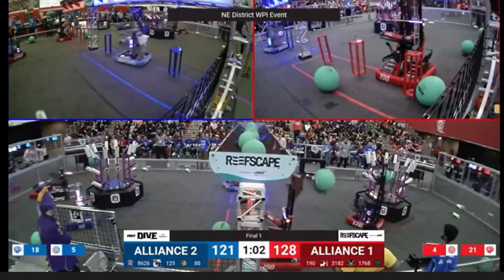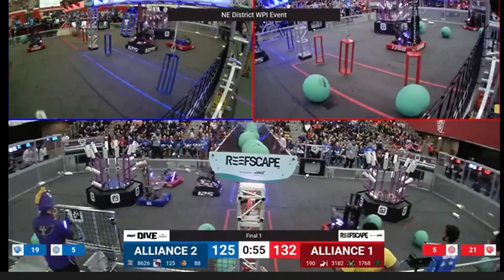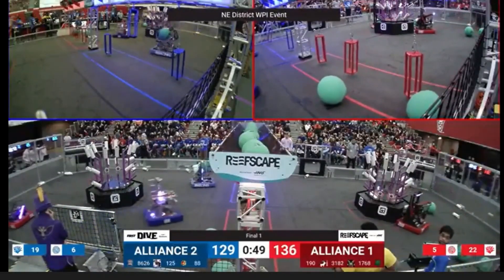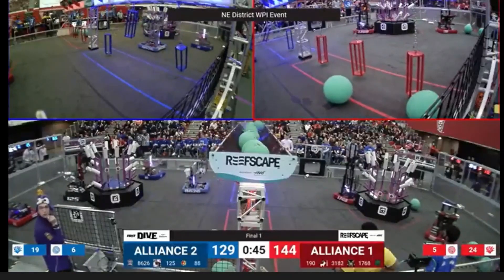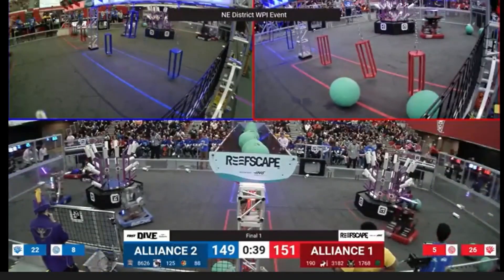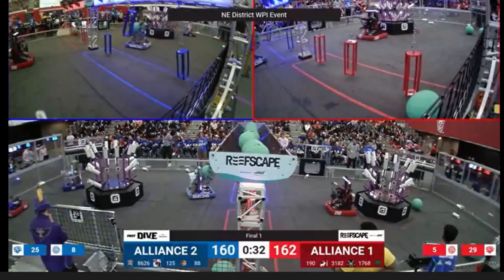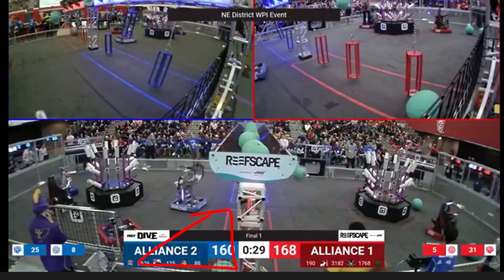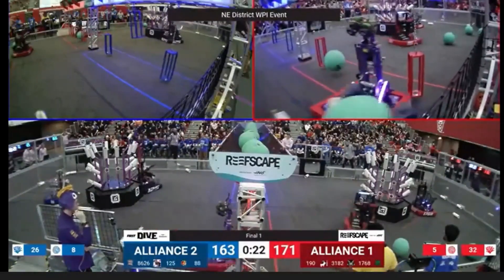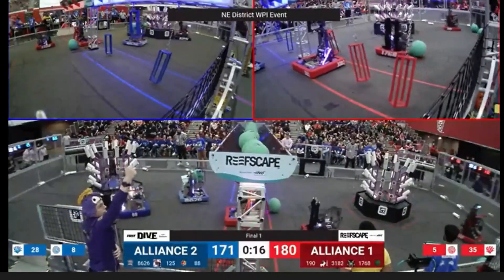They are both extremely capable robots. 1768 and 190 had one another event together at the URI district just the week before. So they have the experience, they practice together, and they know that they're capable. At about a minute in, 1768 and 190 are going to cycle the last of the algae stuck on the Reef into the net, really securing all the algae on their side. The only other algae available is by the processor on the blue side — they know they're not going to get it. So they need to fill L3 in order to justify how many algae they've put in the net, because L3 is worth more than that.